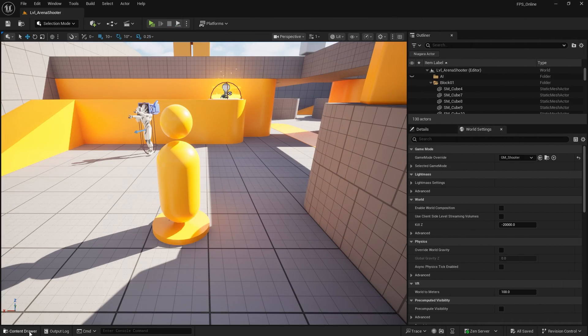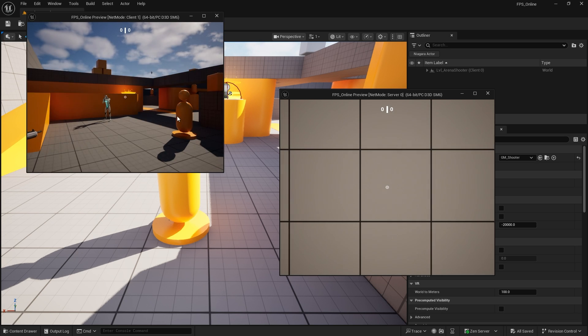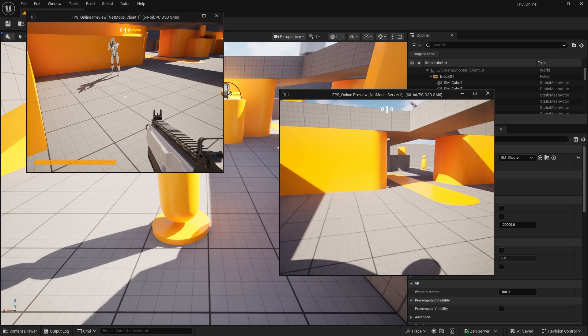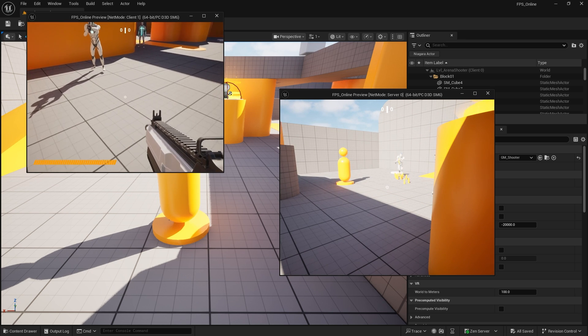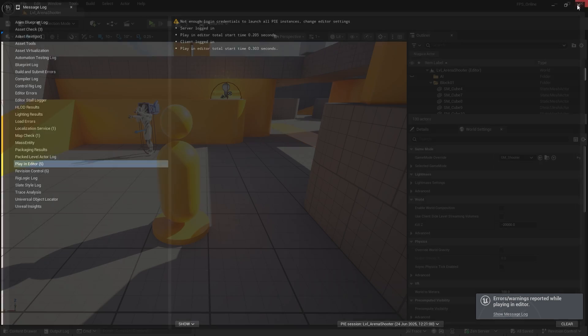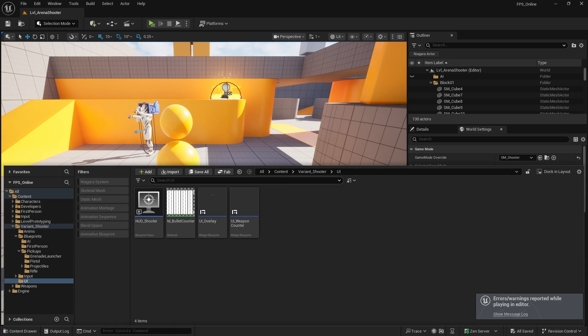The first thing we need to do is investigate what the actual issue is. If it's not replicating the bullets — as we can see if I go back into the game and look at it — you can see it's doing it on the server side but not anywhere else. So we need to fix that. The issue we need to fix is going to be on the weapon itself.